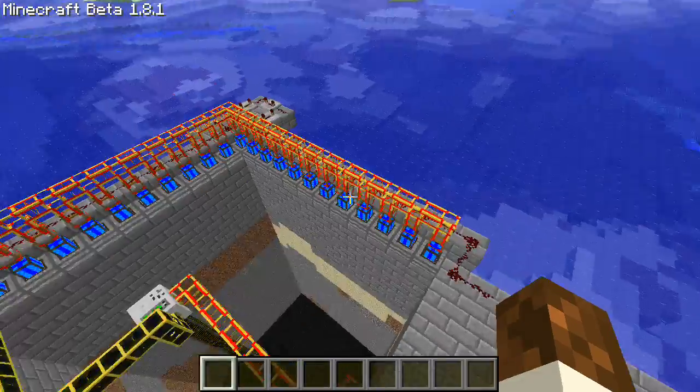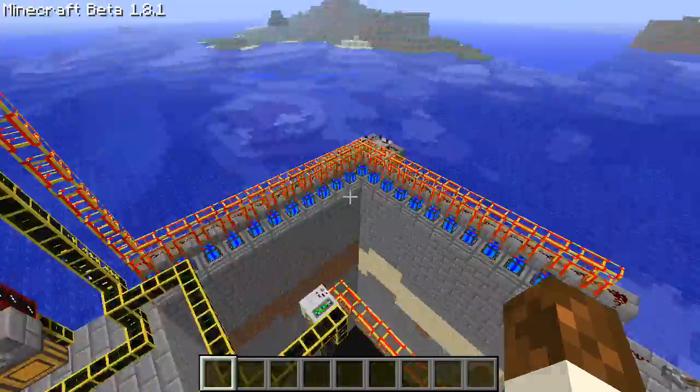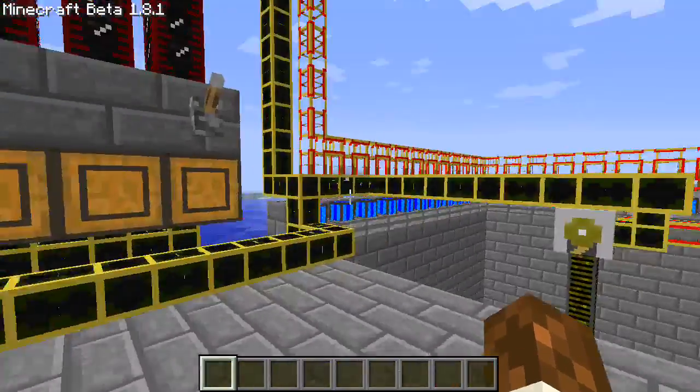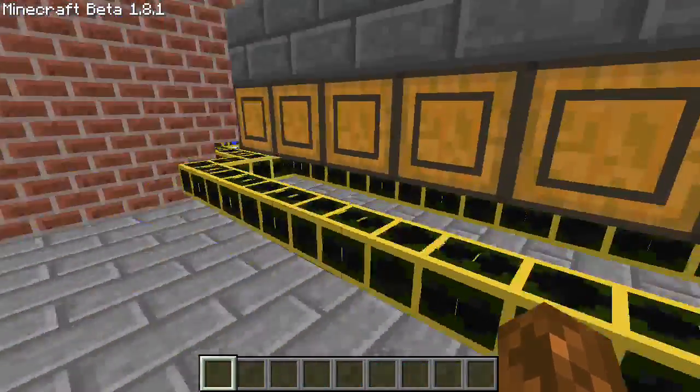First we've got our oil well in there, and we've got an extra little backup system going into the top. I'll show you where it goes — we have it going up into the oil tanks, and then we have it going also into here.